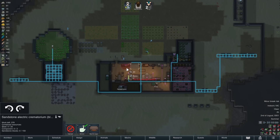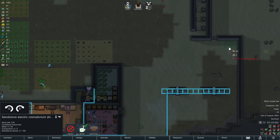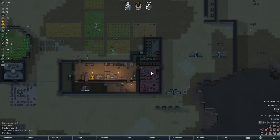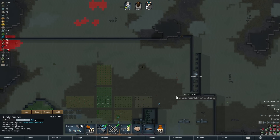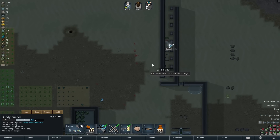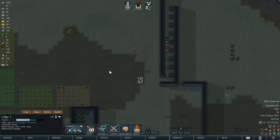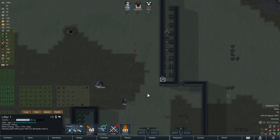We're going to get a crematorium here, right by the kill hallway. I'll put that in a little room later so we can burn those bodies instead of burying them, and we can burn all the crappy clothing in there as well. I'm probably going to change the traps over to something like granite, which is a little bit more plentiful than steel.